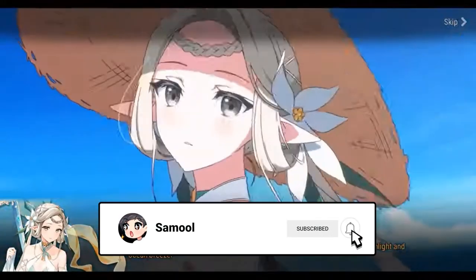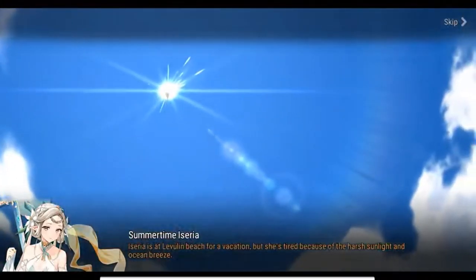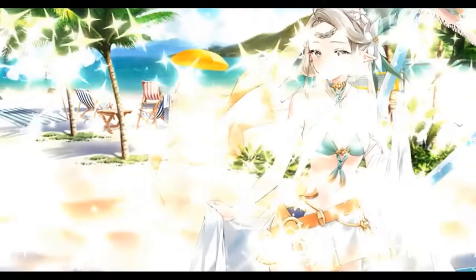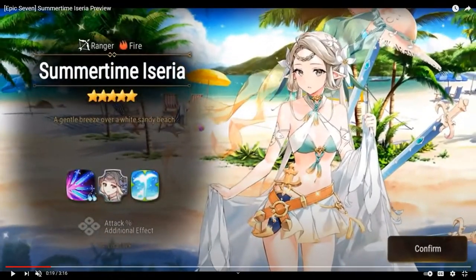Welcome in guys and welcome to one of my hero previews. Today I'm going to be going over the new limited unit coming out, Summertime Isaria. She's supposed to come out about a week after this video is released and she is going to be, as you can see on your screen, a Fire Ranger. She was predicted to be a Fire Ranger because her base unit is Earth, and the ReZero collab units are all Ice besides Ram which is also Earth, so they decided to release Summertime Isaria as a Fire Ranger.